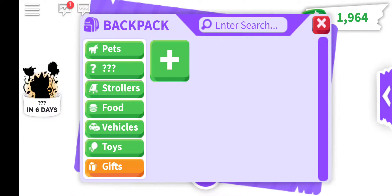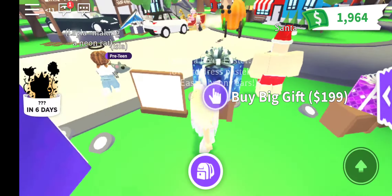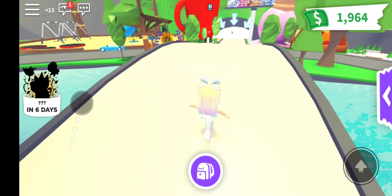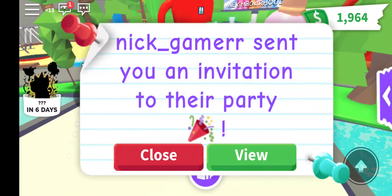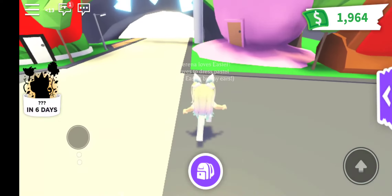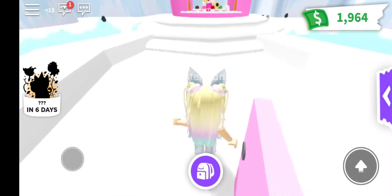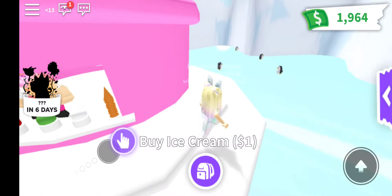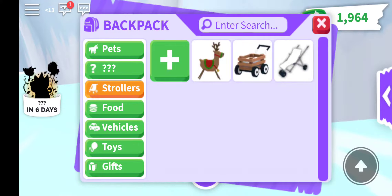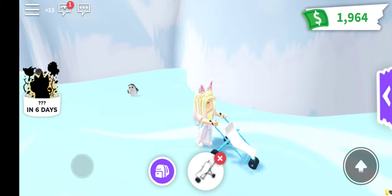Our next location is going to be in the ice cream parlor — we're going to go to the ice cream shop where Elsa is and where the penguins are, where you can buy a golden goldfish and get your penguins. So we're going into the ice cream shop. There's Elsa right here with her ice cream, and here are the penguins. For this one, you either need a pet that's fly or ride, or a friend.